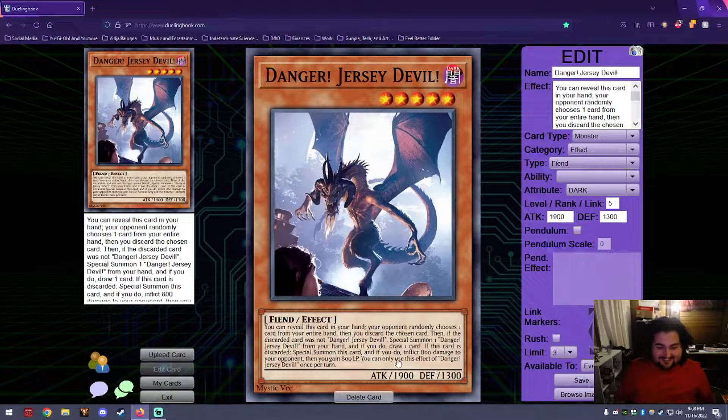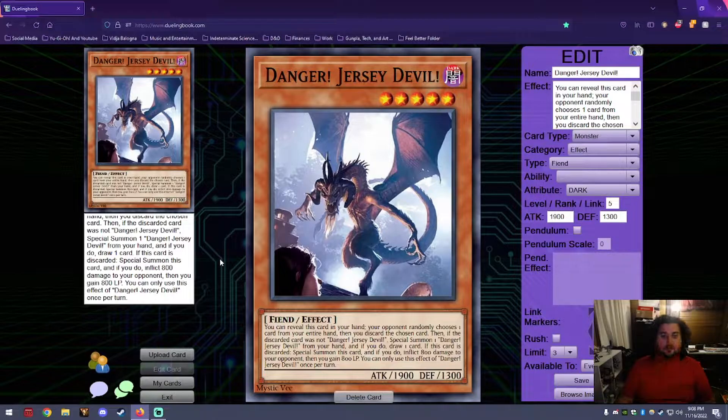You can only use this effect once per turn. The concept of the Jersey Devil is an angry bat-winged monster that feasts on creatures and carries a curse with it — a terrifying triangle forked creature. I found a really good looking picture for it and thought we absolutely had to put this on here.